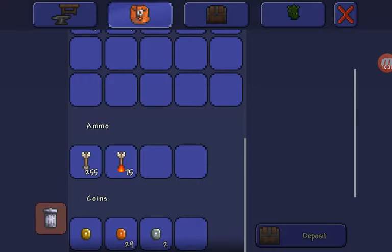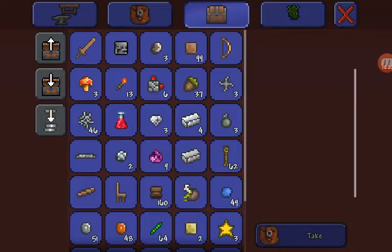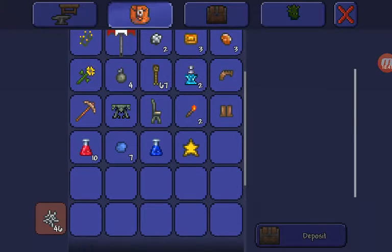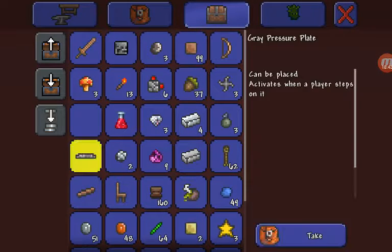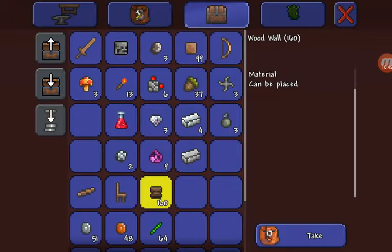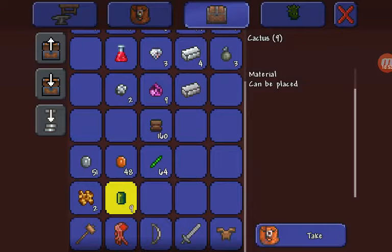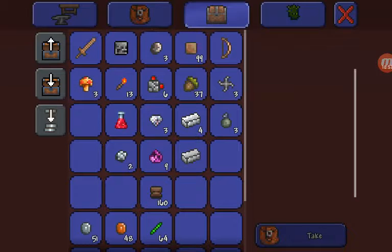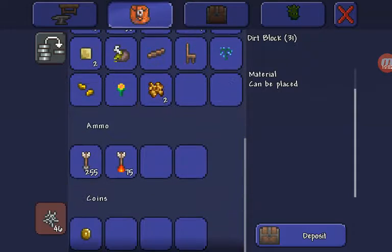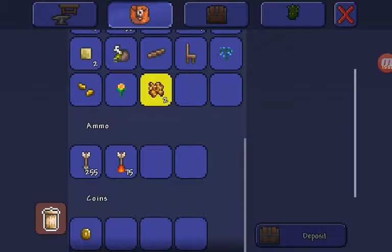I got a gold! Yeah, I got a gold. What do you think? Can I throw these away? A lot of the stuff I don't even need. I've had a gold.